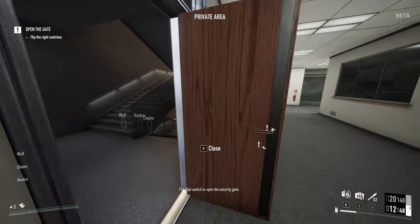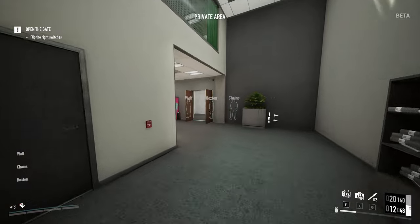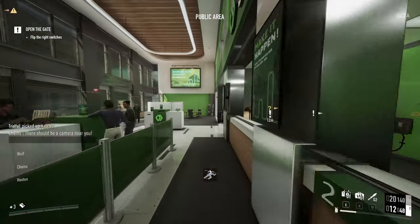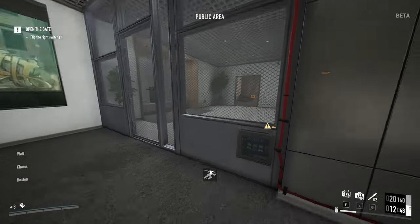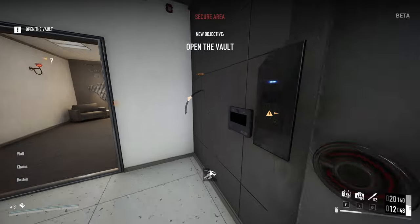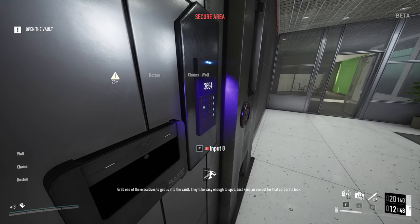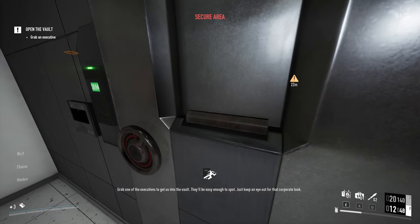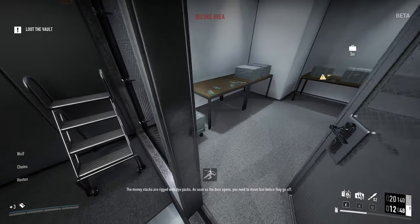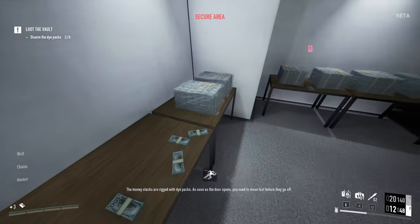Flip that switch to open the security gate. The money stacks are rigged with dye packs — as soon as the door opens, you need to move fast before they go off.